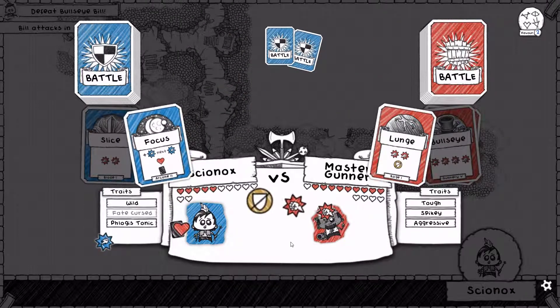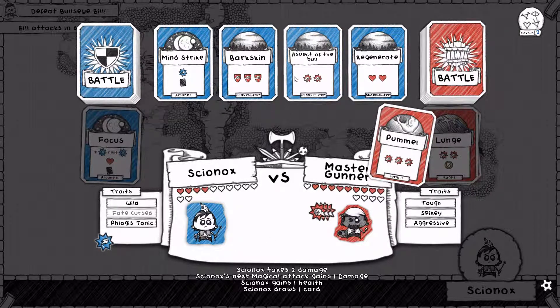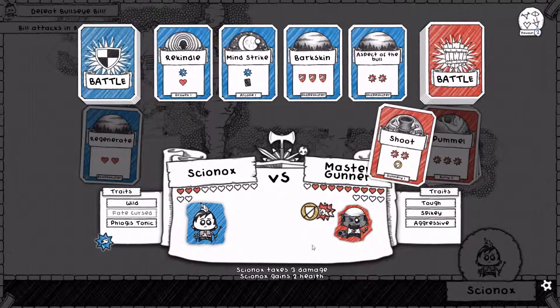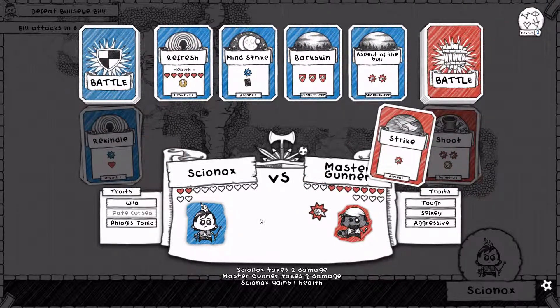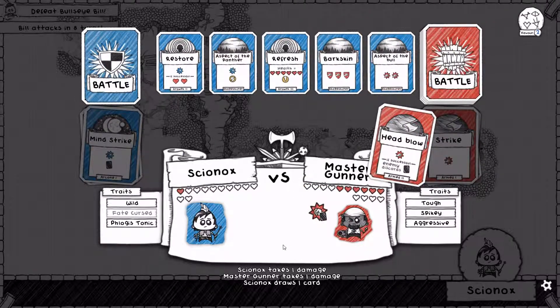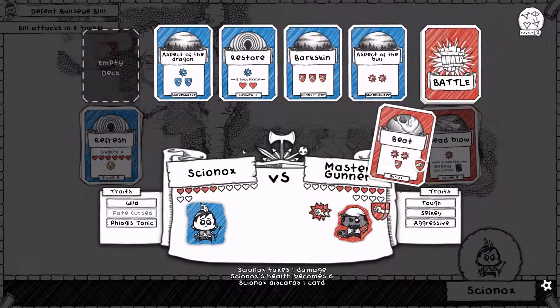We'll start digging a bit if we don't start getting some better cards. Let's start digging with this Focus here. The music intensifies — it's a good thing we have this ski pole. Man, this guy's just bringing the heat! Well let's regenerate. Shoot — Gunnery 1. We'll survive and get some damage in ourselves with this Rekindle. The Master Gunner is a dangerous foe. I'm glad we have the Refresh now — I'll probably use that next turn. In that case let's Mind Strike now. Head Blow.